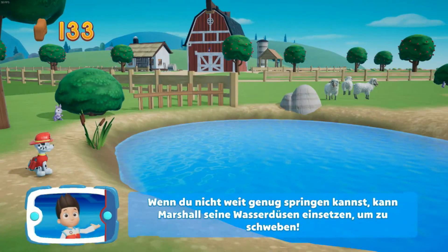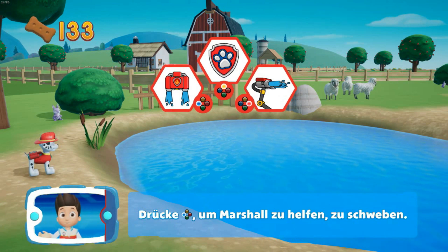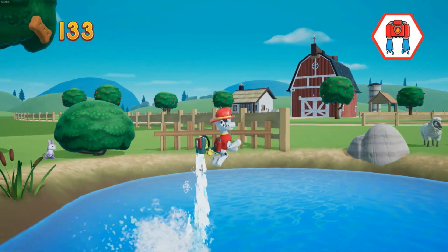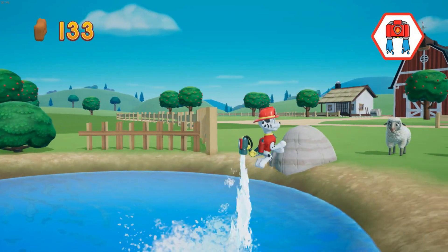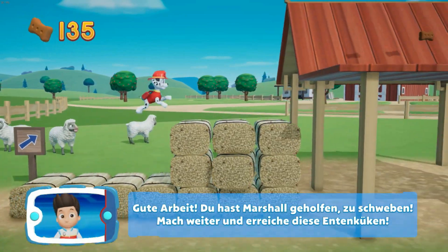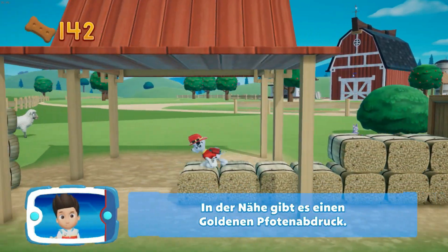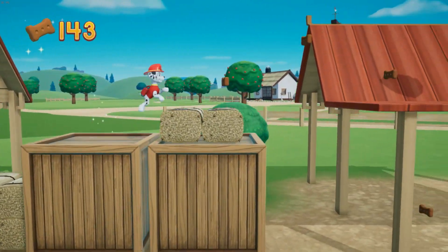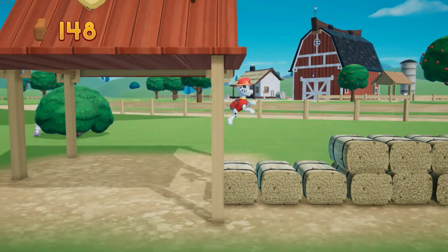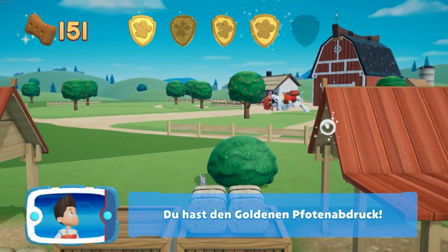Wenn du nicht weit genug springen kannst, kann Marshall seine Wasserdüsen einsetzen, um zu schweben. Drücke die X-Taste, um Marshall zu helfen, zu schweben. Gute Arbeit! Du hast Marshall geholfen, zu schweben. In der Nähe gibt es einen goldenen Pfotenabdruck. Du hast den goldenen Pfotenabdruck – mal sehen, ob du alle finden kannst.